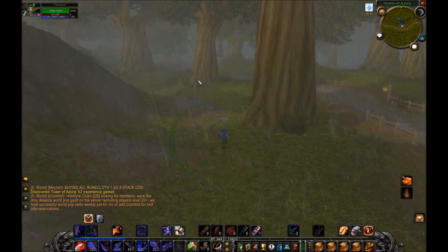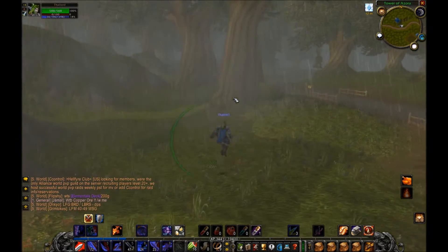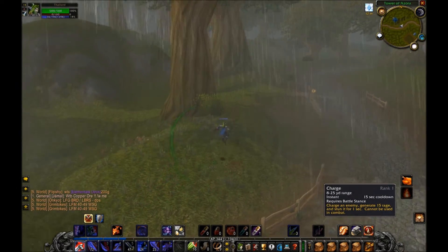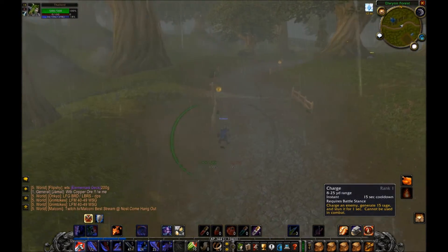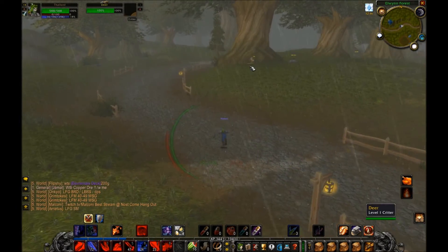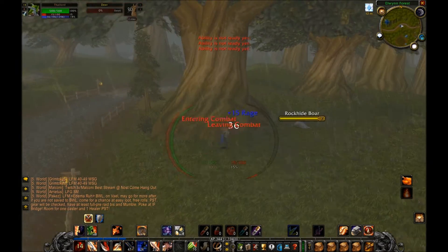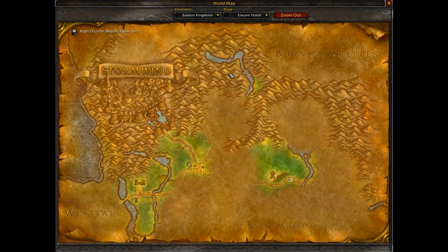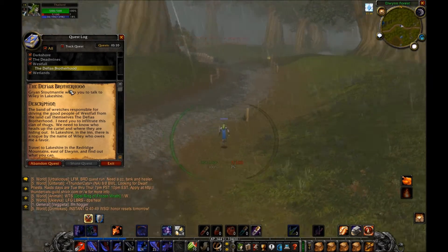Charge is sort of — I don't want to say the equivalent of a mage's Blink or Aspect of the Cheetah — but it actually has about the same cooldown as Blink. Blink might be 25 yards, so it's about the same range. It's just a faster way for you to get around as a warrior — you charge up 25 yards and you're there quicker than normal.